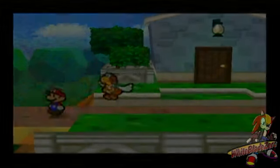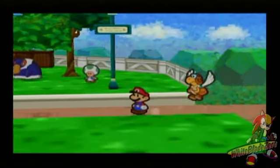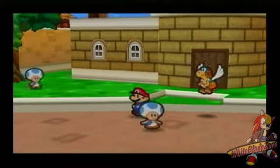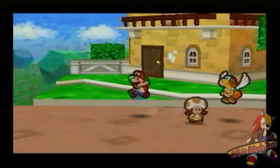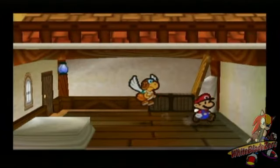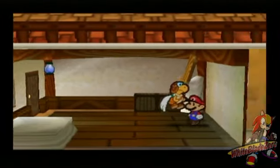We can head back to the Toy Box — not really a long way to go. This time we don't need Bao to get in. The door's now automatically open for us.